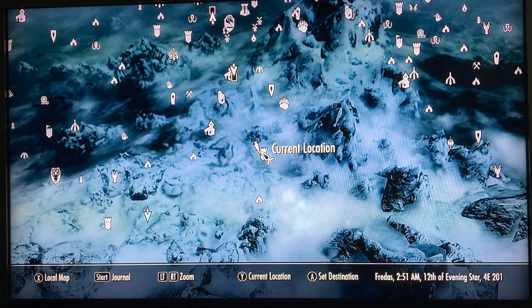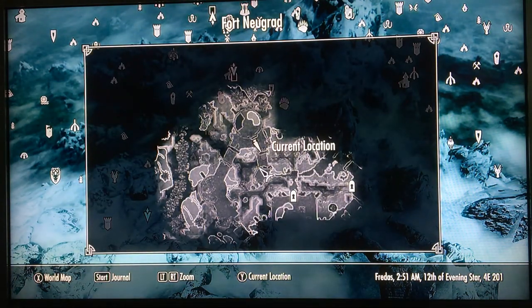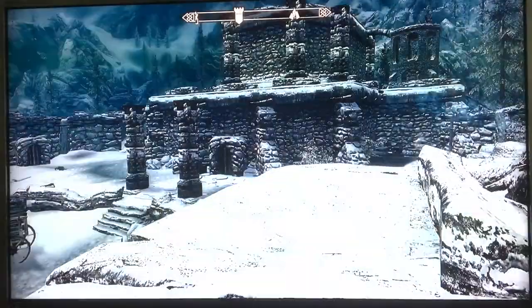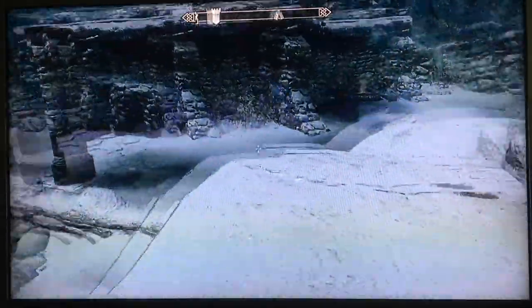I'm going to pull up the map here to show you the layout of the fort. There's your current location, there's Fort Neugrad, there's Fort Neugrad Prison, and down here is Fort Neugrad. These are the main entrances to the fort, so let's start exploring.